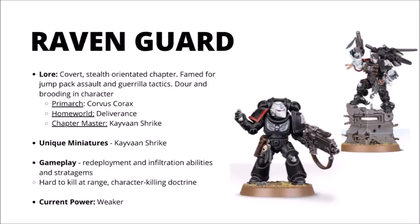Next up we come to the Raven Guard, the covert and stealth-orientated Space Marine Legion. They're famed for their jump pack assaults and guerrilla tactics, often striking from the shadows to hit the enemy and sever supply lines where they're least expected. They employ many Phobos-armoured Primaris and Space Marine scouts, often equipped with sniper rifles to hunt down enemy characters, and the chapter is somewhat dour and brooding in character — they seem to have acquired a bit of a goth theme over the years. Their Primarch Corvus Corax was last seen fighting Lorgar in the midst of the Eye of Terror and has been lost ever since. Their homeworld is Deliverance, and their chapter master is Shadow Captain Kayvaan Shrike, at time of recording the only Primaris Space Marine to bear lightning claws. Shrike is their only unique miniature, though he is quite a nice and recent sculpt — fairly strong in game, being able to move very fast, give out full hit re-rolls, and he's good in melee too.